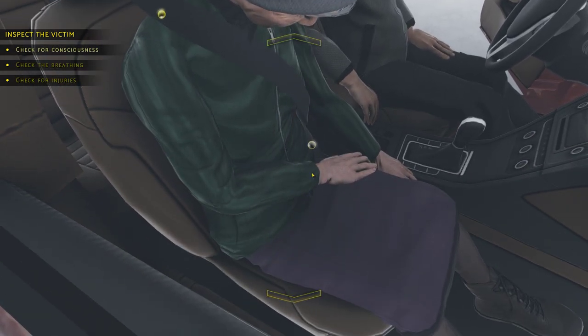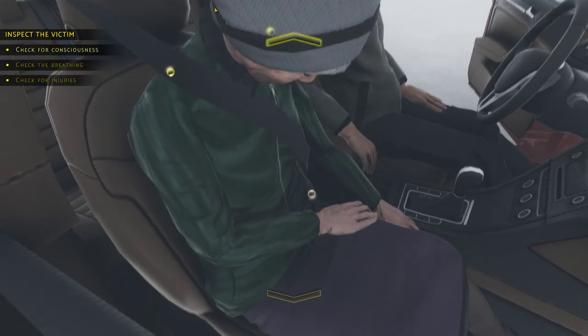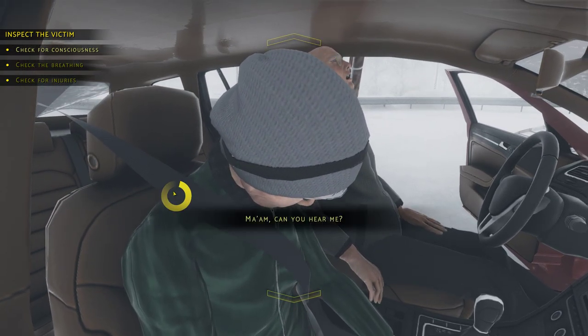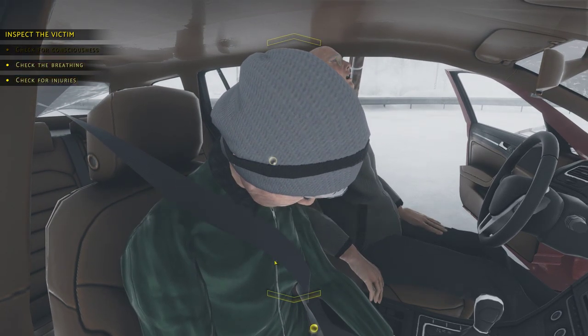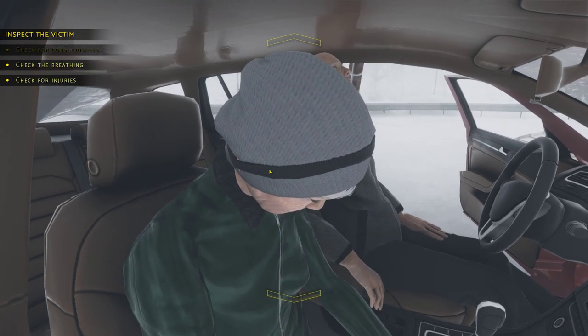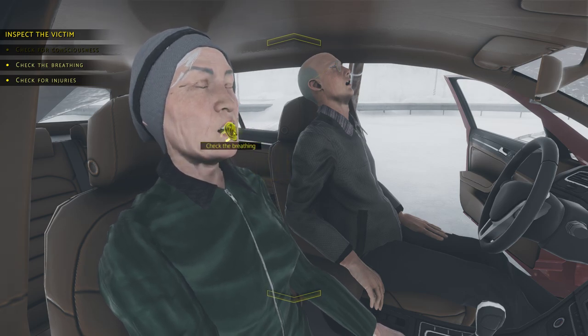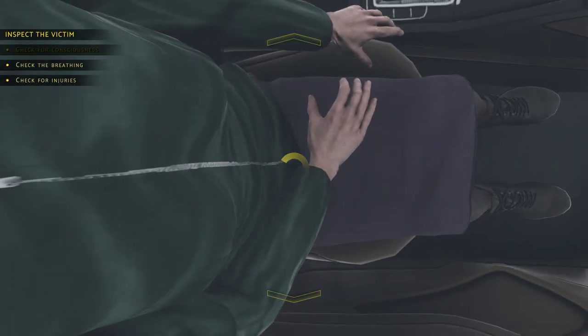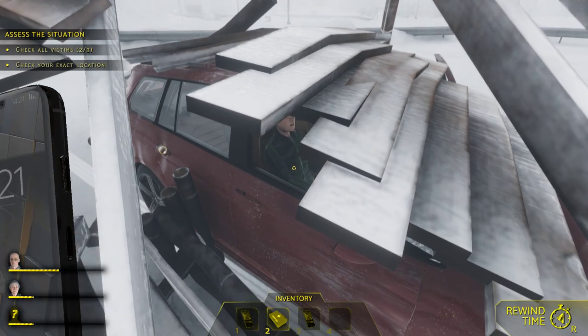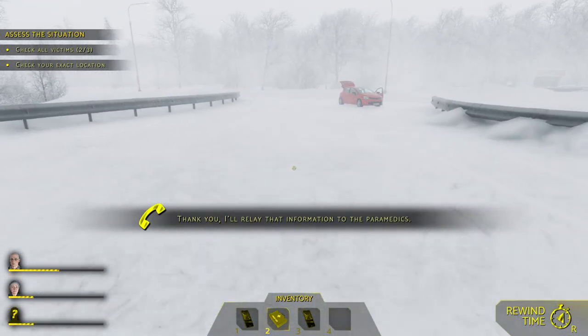Remember the seatbelt — shake him first to check response. Okay, shake him first, take off his seatbelt, check his breathing — click and hold the button. He's still breathing. We're still alive there. Now we're going to run back over to the other victim.